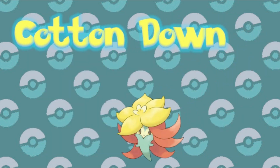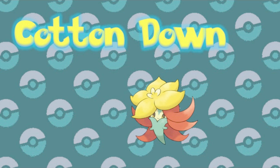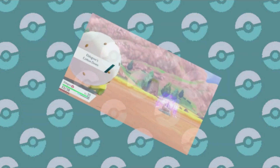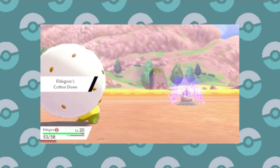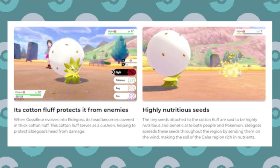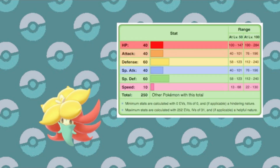We've seen the Cotton Down ability on Gossifleur and its evolution Eldegoss. Cotton Down scatters Cotton Fluff around when the Pokemon is hit, and this Cotton lowers the speed of the other Pokemon. This works in single battles, but also spreads to all Pokemon in double battles. So lowering your opponent's speed every time they attack you is pretty useful, although it could be more useful if Gossifleur's speed wasn't so embarrassingly low — it might take five or six hits before you start outspeeding them anyway.